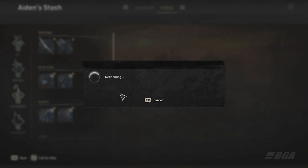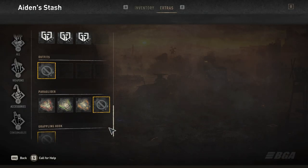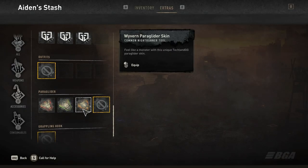If this is your first time on the website, make a new account, link the platform from which you play Dying Light 2, and then claim the skin.